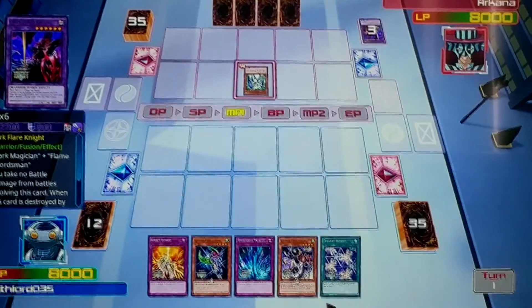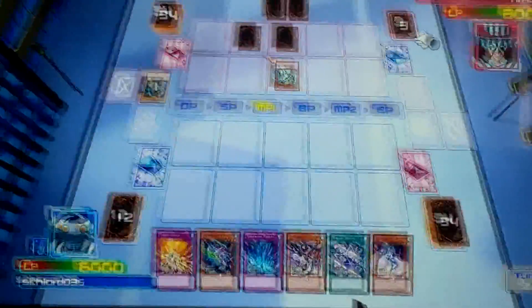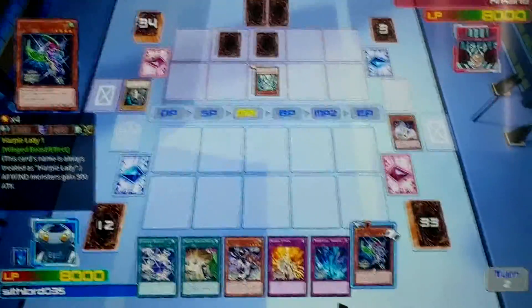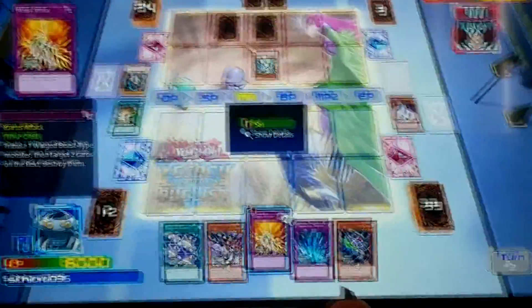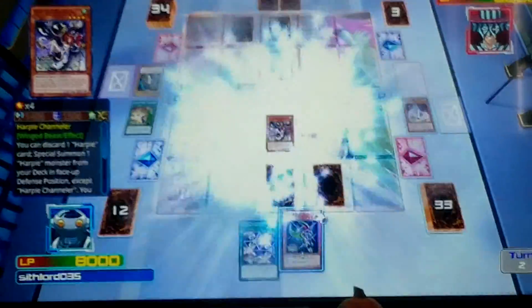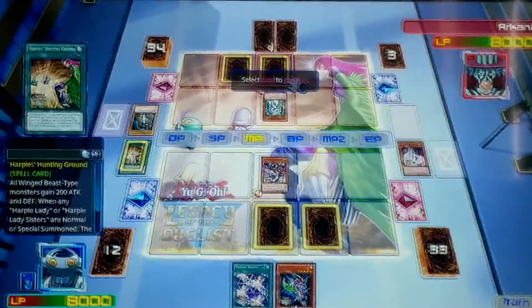Arcana summons out Prisma and chooses to throw away his Dark Magician to copy the effect. On my draw, I will first activate the effect of Harpy Queen to get my Harpy's Hunting Ground, then activate it. I'll set down Icarus Attack and set down Torrential Tribute. I summon out Harpy Chancellor — every single time a Harpy is summoned while you have Harpy's Hunting Ground, you pop a magic or trap on the field.